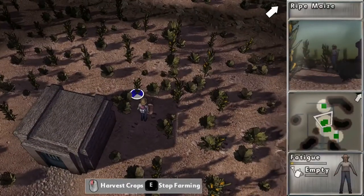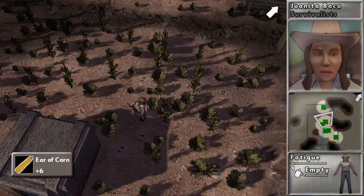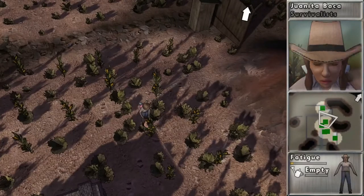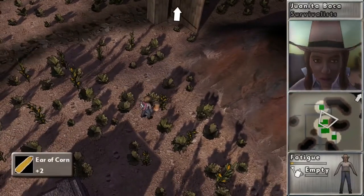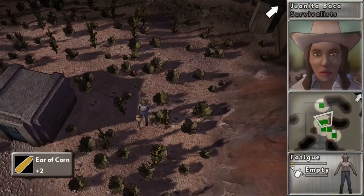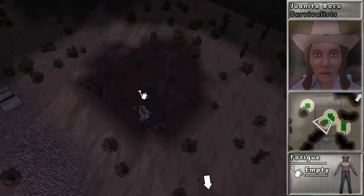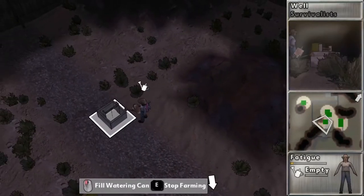One extremely important element of the game is feeding your community and supplying them with water. In the first few hours you will eat cans and chips, and water can be found in dead bodies, buildings, cars, and water towers. But there is an easier way: after a few hours you can plant crops for a constant supply of food. And if you don't want to search for water, build a well — it's also used for watering crops.